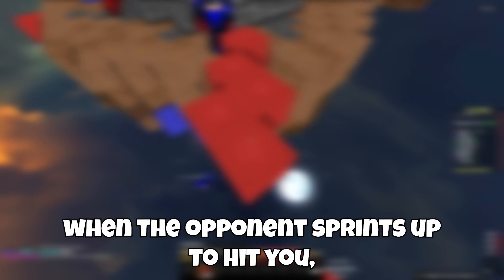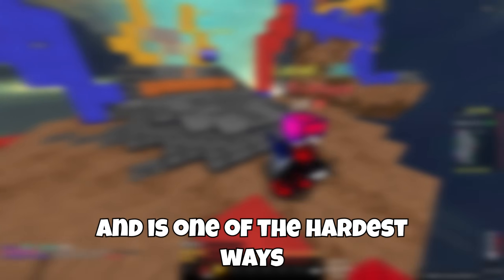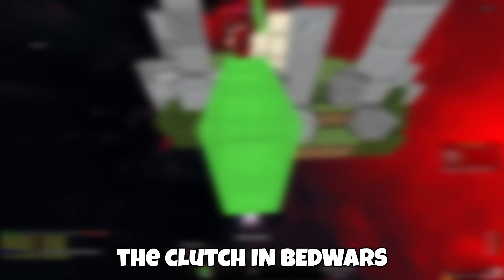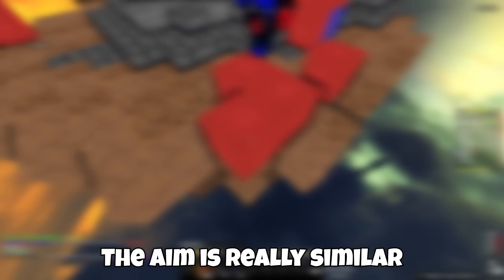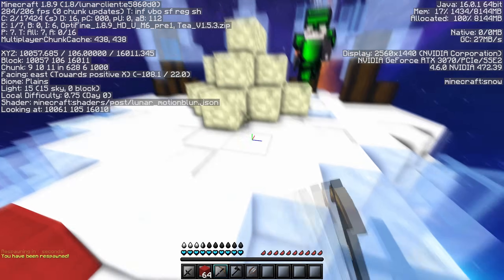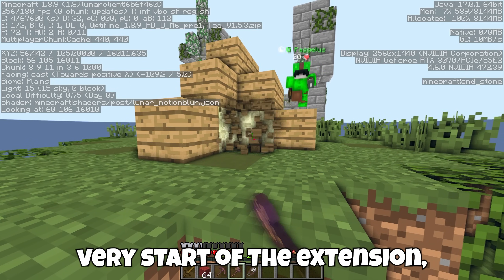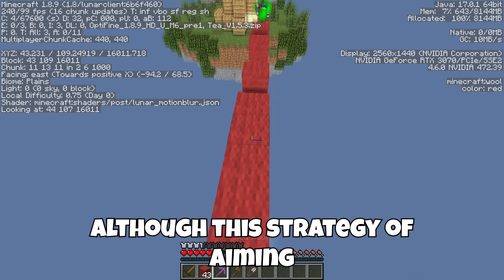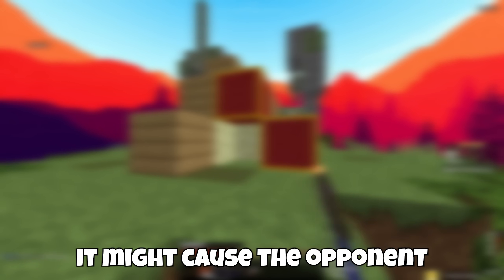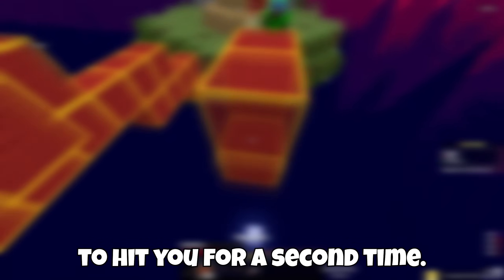The second type of clutch is when the opponent sprints up to hit you and then W-taps on the second hit. This allows up to 20 block extensions and is one of the hardest ways to clutch in bedwars. Like the previous clutch there are two types of aims you can perform to secure a safe landing. The aim is really similar to the last clutch and performing the clutch with high aim should look something like this. You could also aim up at the very start of the extension then slowly start aiming down after you get hit for the second time. Although that strategy works, it might cause the opponent to not be able to hit you as you place blocks in front of you, blocking them from hitting you a second time.